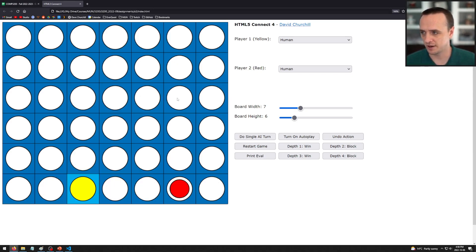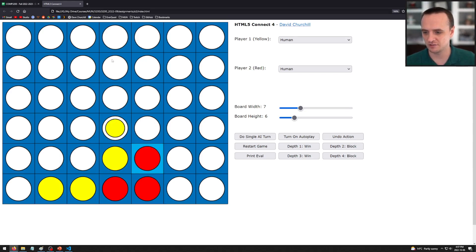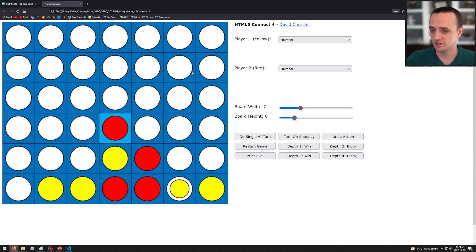Connect Four is played by two players on a board. With the physical board, you drop a piece into the top and it goes all the way down until it hits another piece. If I drop a piece in the third column it goes down and hits an existing piece. You stack pieces on top of each other, and on your turn your action is to take your color disc and drop it down a column.